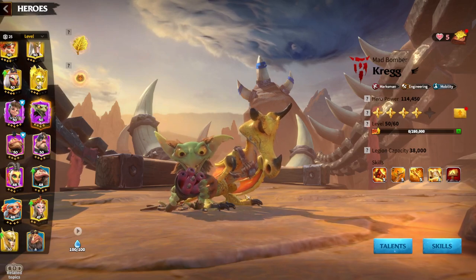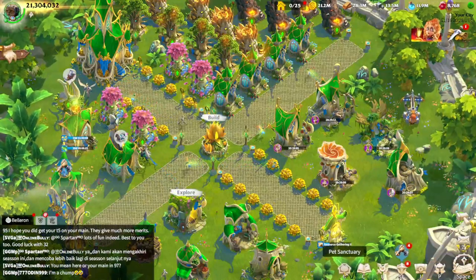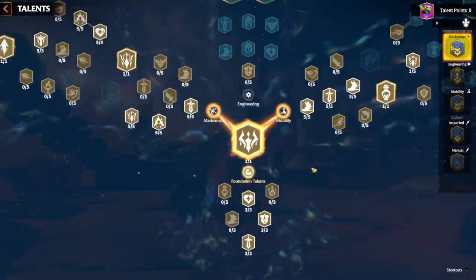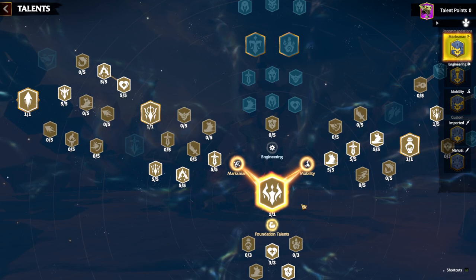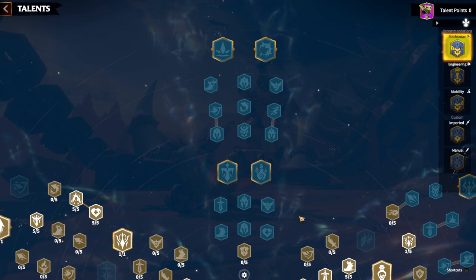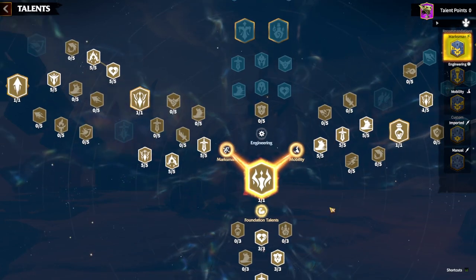We won't go into deep talks regarding talents because I think Kreg is better as a secondary hero, not primary, and secondary heroes' talents don't really matter. But if you still want to play Kreg as a primary, talent choice is very simple — don't put any points into Engineering. Go full max on the Marksman tree and go until the halfway point on Mobility. Kreg is a battlefield fighter with a lot of skill damage and mobility, not an engineer.